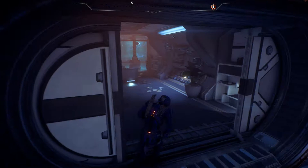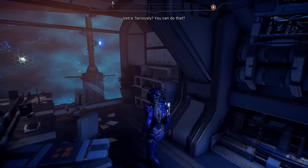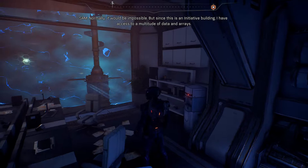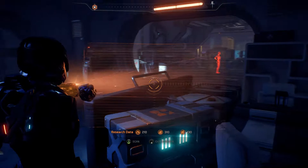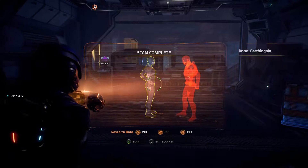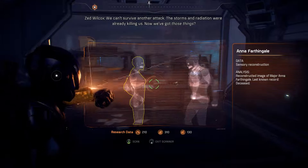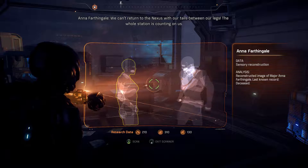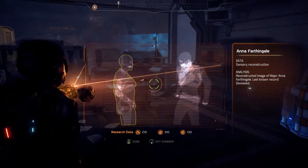SAM says 'walls could talk' and with enough sensory data, he might be able to reconstruct an image of the past — since this is an initiative building, SAM has access to a multitude of data arrays. We try it. A holographic reconstruction appears and we can even hear audio: 'We can't survive another attack. The storms and radiation were already killing us and now we've got those things. We can't return to the Nexus with our tails between our legs — the whole station is counting on us.' 'Then they're counting on corpses.' Most of them probably did die.